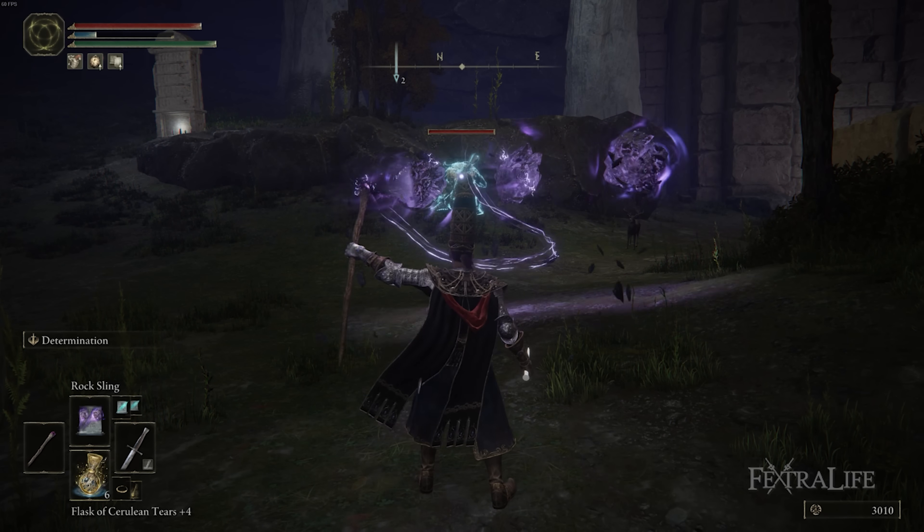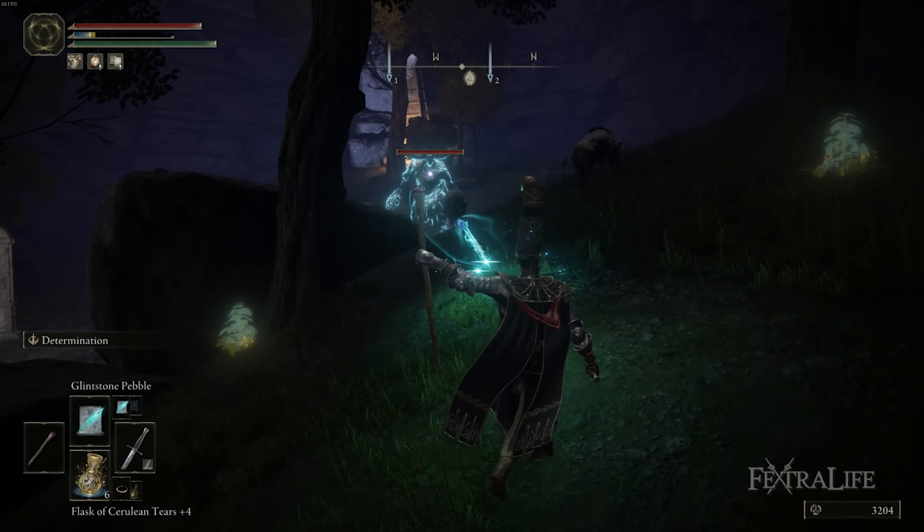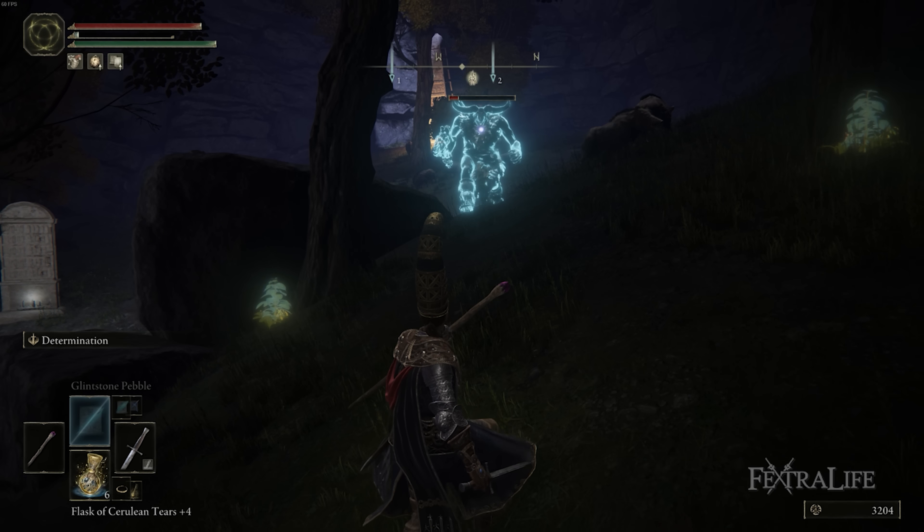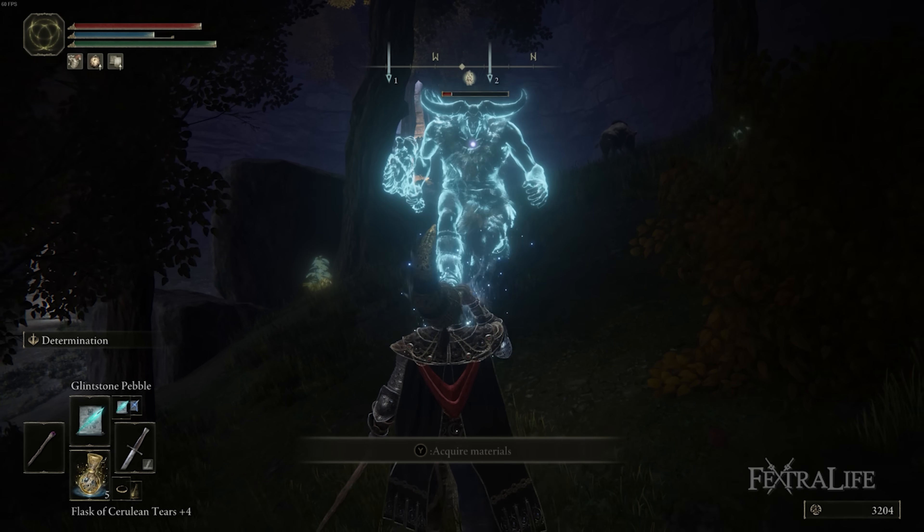There's some math involved here, and you adapt as you go — but learning to figure out how much FP you can kill an enemy with using the least amount is a big part of playing a mage build in Elden Ring.